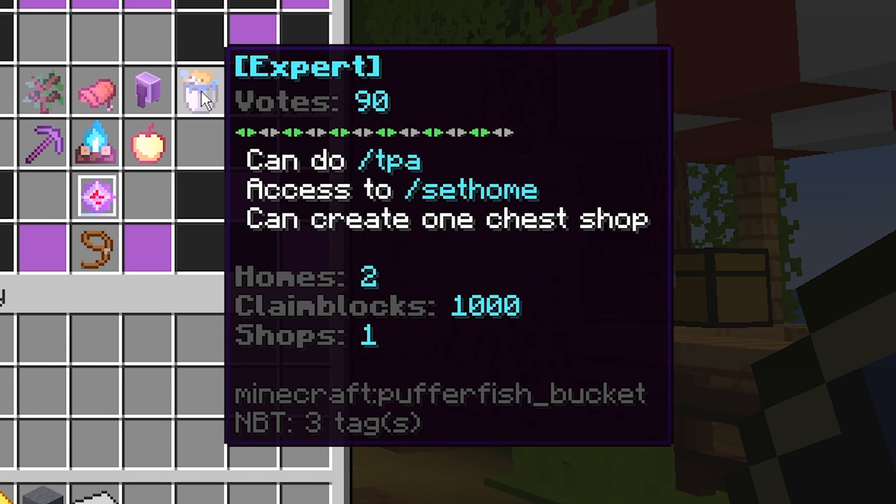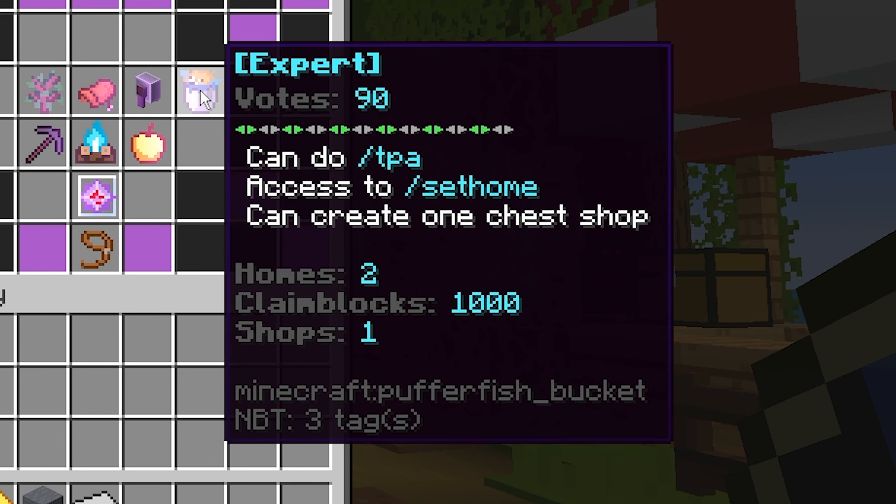To give you a quick rundown of the ranks — you have newcomer, member, citizen, merchant, expert, hero, duke, elder, and of course legend, which is the highest rank and needs a thousand votes. Each rank gives you some abilities: citizen gets slash home, merchant gets claim, expert gets TPA, set home, and can create chest shops. We have a shopping system enabled on the server and we plan on doing shops for you guys.